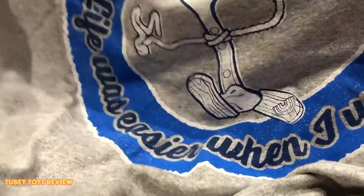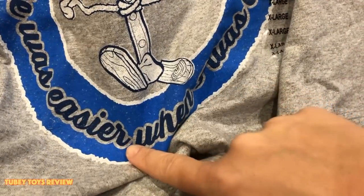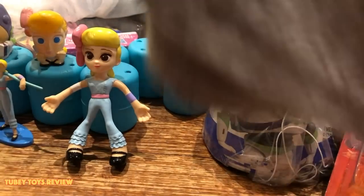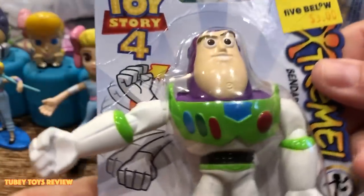For Father's Day — we got Marcello's daddy, my husband, a Forky shirt for only $5. It's so cute — it says 'life was easier when I was a fork.' $5, can't go wrong. A nice Father's Day gift if you have five bucks to spare.